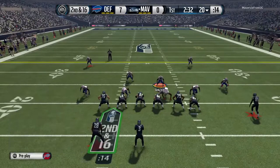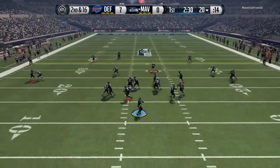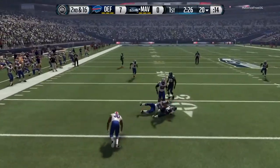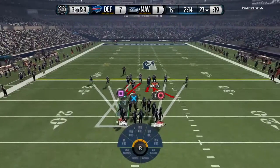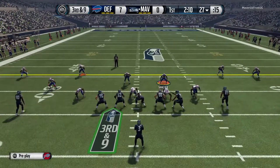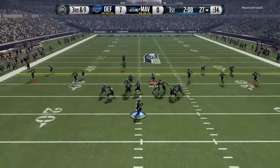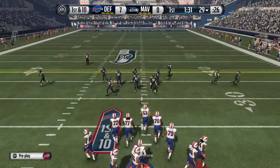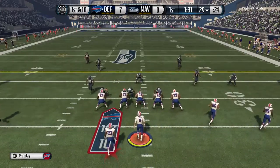Our defensive line has been playing lights out. They're not even that great of a defensive line unit, but they've been getting tons of sacks a game. He's just going to keep checking it down but we are not too worried about that. He can check it down all he wants. He's going to come out in a 5-wide here looking for that play across the middle, but we're going to wrap it up and that Mario Williams 88 overall is going to have that sack all day.